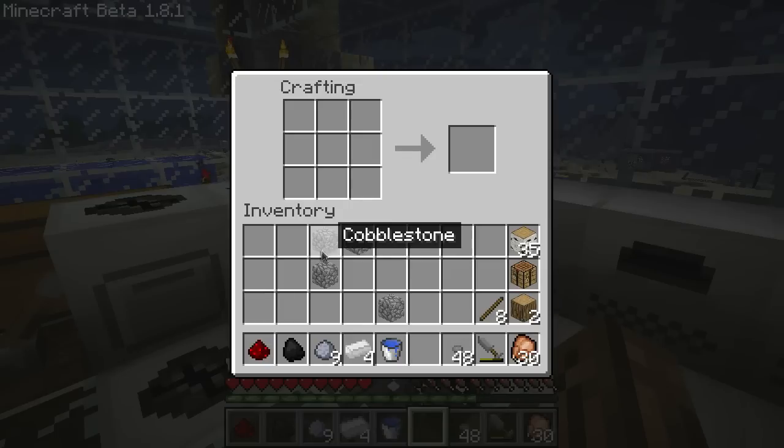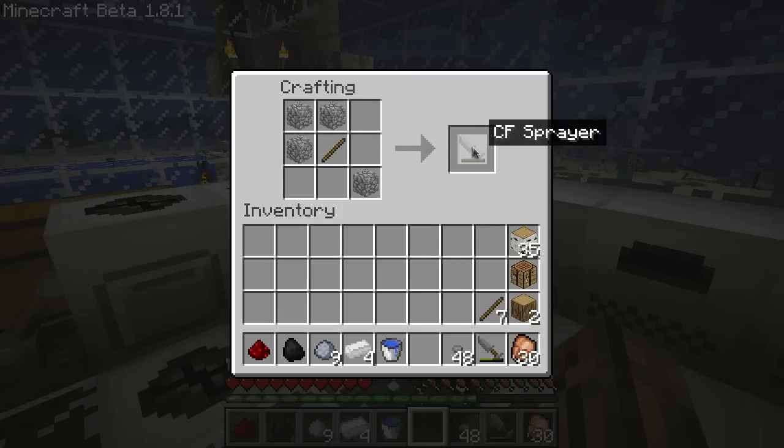To build a construction foam sprayer, you'll need four cobblestone and a stick. Quite a simple recipe. Put it like so, and you'll get your empty CF sprayer.